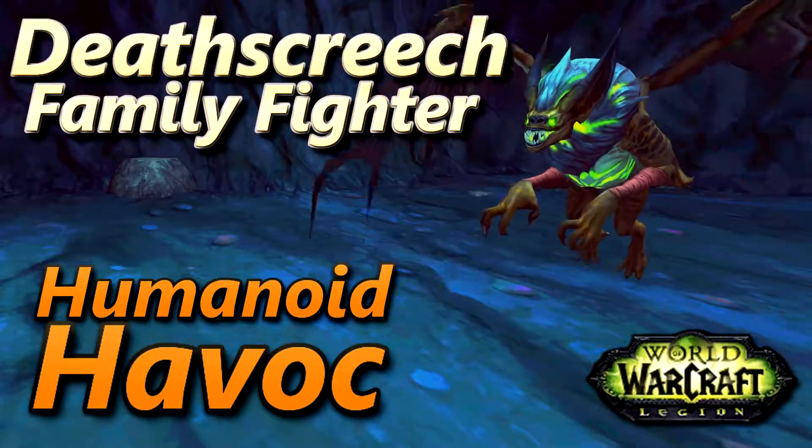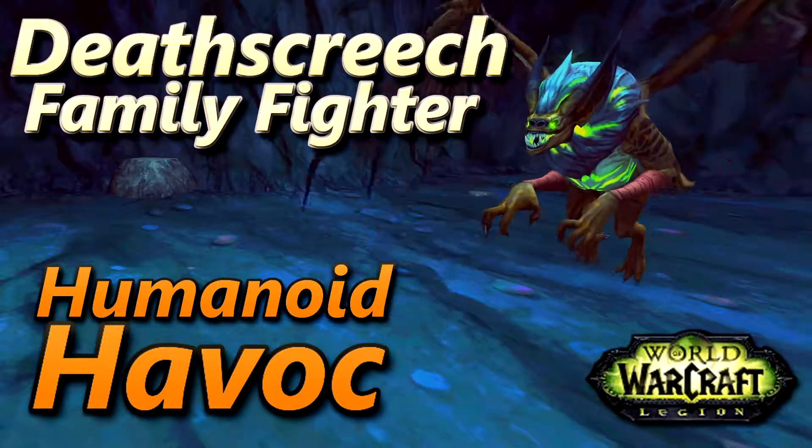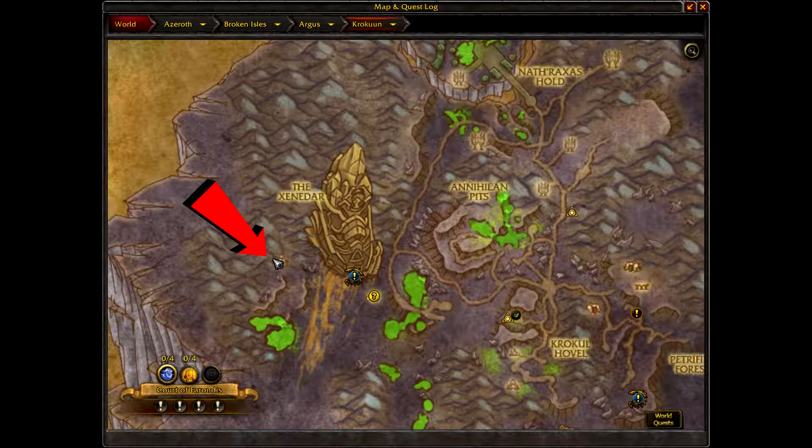This is how I defeat Death Screech using all humanoid pets for the Humanoid Havoc part of the Family Fighter achievement. As with many of these fights, this one can be a little bit RNG, so it may take you a few tries to get it to work.